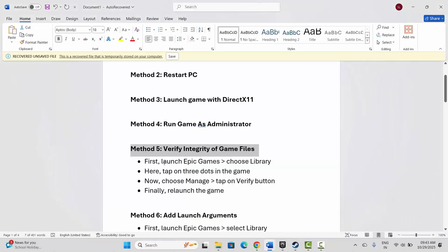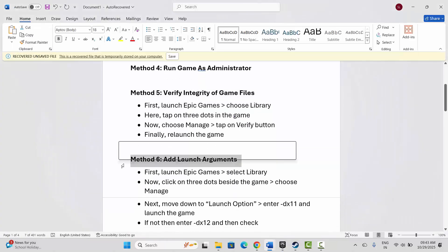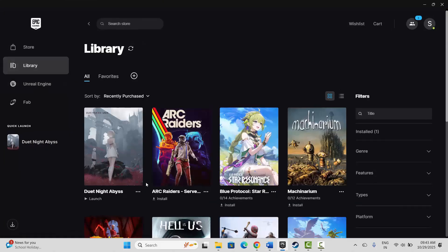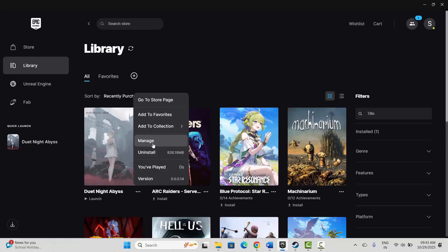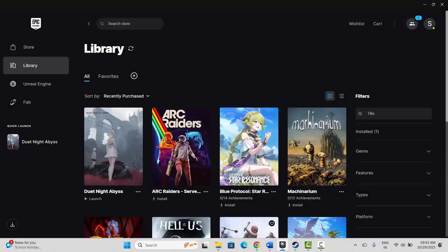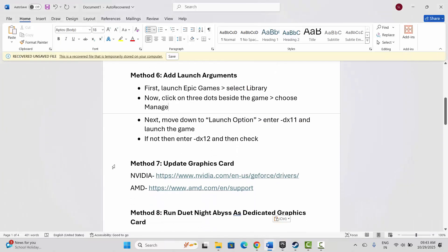The next step is to add launch arguments. Go to Epic Games, under Library select your game, click the three-dot icon, click on Manage, and here you can see Launch Options — click on it to enable. Type '-tx11' and then launch the game to see if this resolves the problem. If not, come back and type '-dx12' and try launching again.